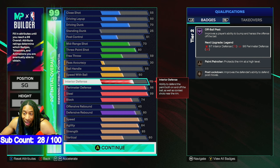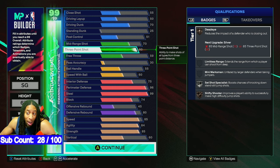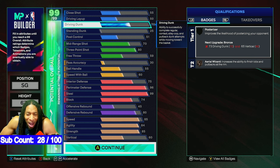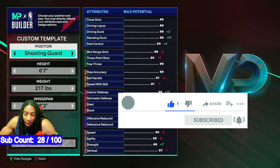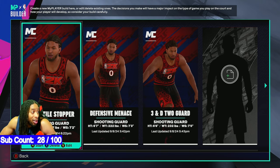I shouldn't have gone that high on interior — I should have gone with just 70, but I wanted post move lockdown. Then we got a 59 free throw, 83 ball handling, 70 mid-range, and 70 dunk. 70 dunk is plenty to go backdoor on these little guys and get on the rim. This is a bigger build, plenty fast, moves well — but that's the worst build out of the three in my opinion.